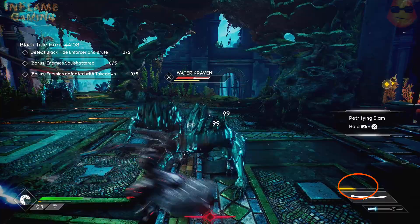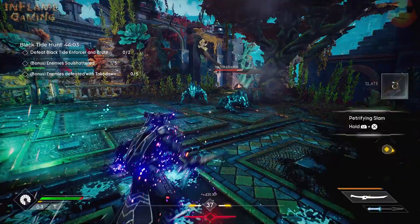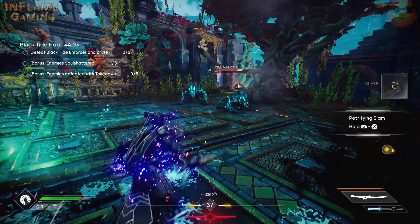Then you press L2 and R1 for the northern technique. It will do a short little cast and it will increase your damage output. You just need to do that 100 times - that's Inner Focus.